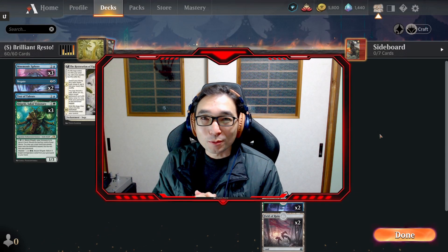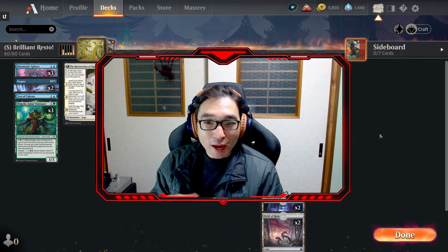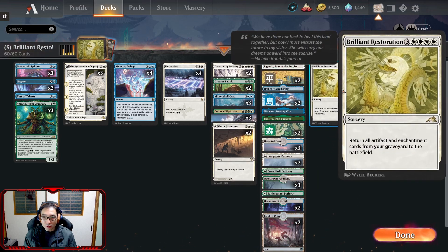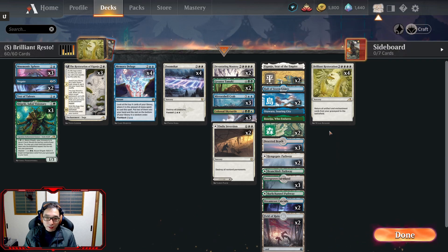Good morning, YouTube. Thank you for checking out Jam Sam. It's another early morning of magic. I think today's deck is going to be pretty fun. What we have is a deck that is based around Brilliant Restoration. Brilliant Restoration costs four white mana and three generic mana. It says return all artifact and enchantment cards from your graveyard to the battlefield. So four white mana — and as you can see I'm playing a three color deck.